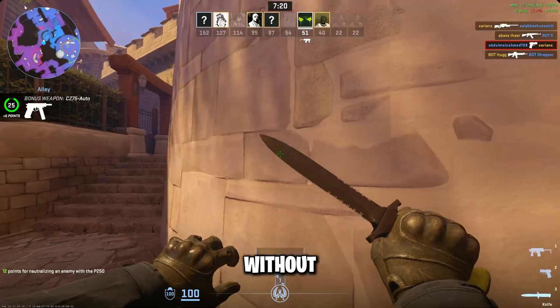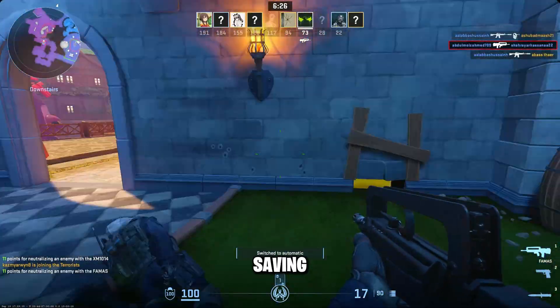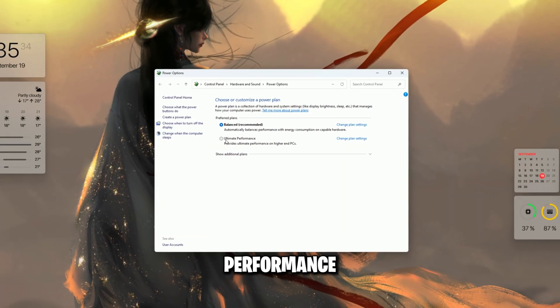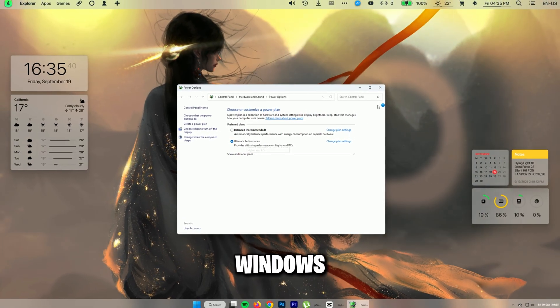So without wasting any more time, let's get started. First thing, make sure your PC isn't stuck in power-saving mode. Go to Windows Search, type Power Plan, and set it to High Performance or Ultimate Performance. This makes sure your CPU and GPU aren't being throttled by Windows.